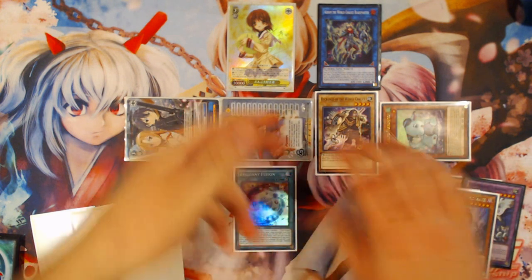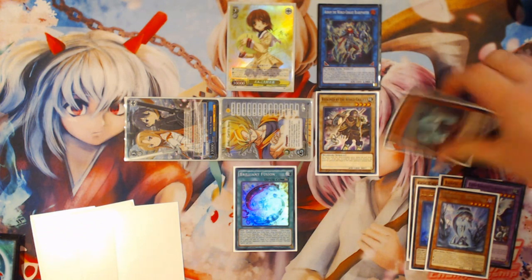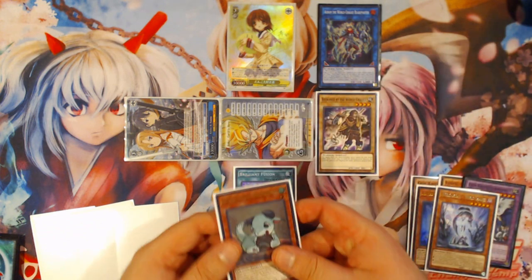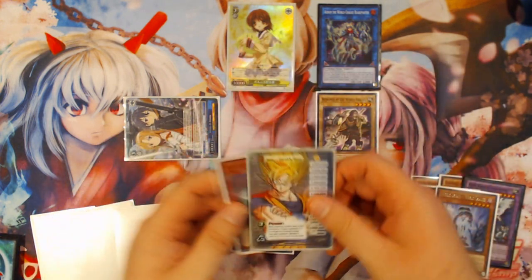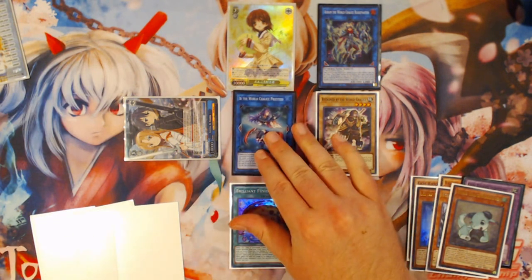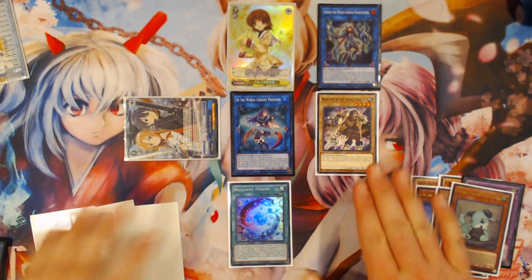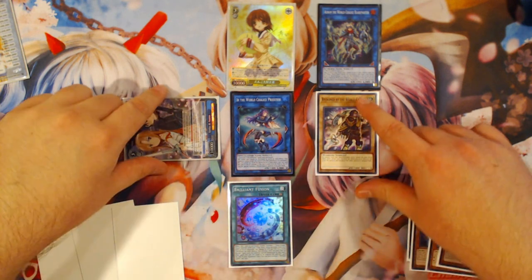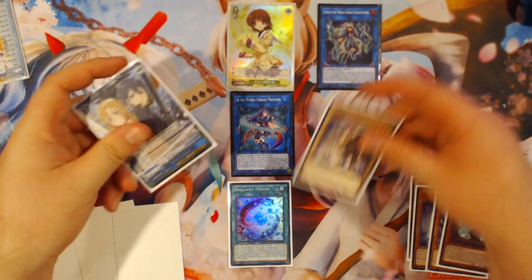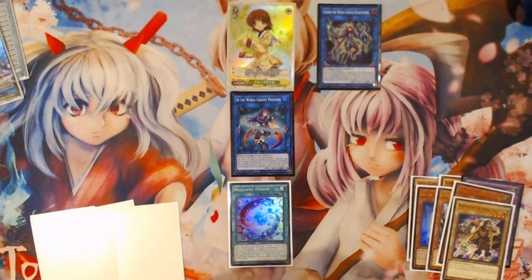I specifically summoned them like this because with the tokens taking up the spot, you want to be able to clear both spots right away. The next step is to link with World Chalice Guard Dragon and one of your tokens into your EBE, because they are different types and different attributes — being Winged Beast Dark and Dragon Wind. So EBE is here, and then from here you're going to link with the Beckoned and the token that's left over into Proxy Dragon.